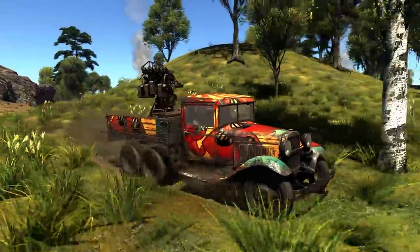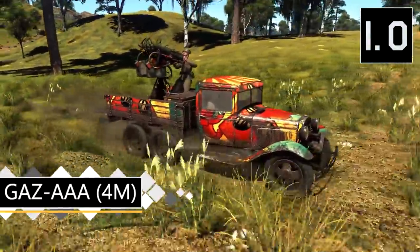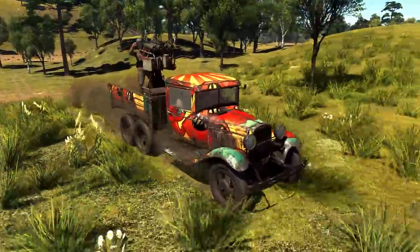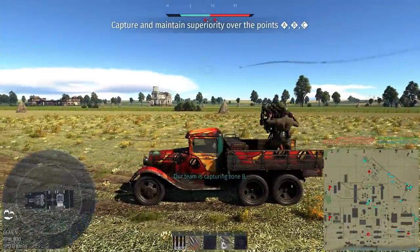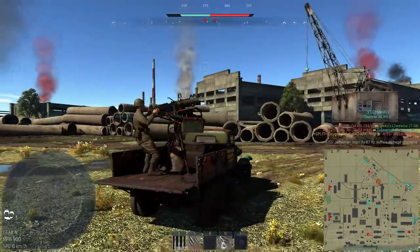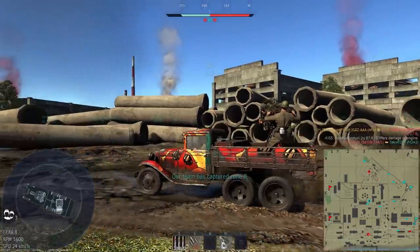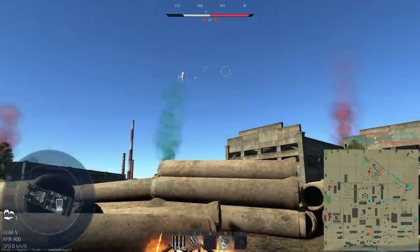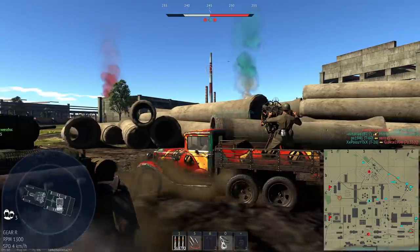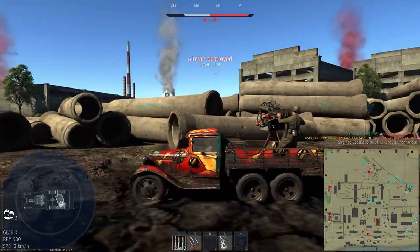Next up are our anti-air vehicles, and they're a little primitive this tier. Starting off we have the GAZ AAA 4M, which is basically a GAZ truck with a quad mounting of 7.62mm machine guns. These guns aren't terrible but are almost purely useful against aircraft — they have practically no use against any armour, only penetrating 10mm max. Against aircraft though, they're not too bad, but are quite hard to aim and don't do a huge amount of damage. You'll need to connect a burst of rounds into an aircraft to cause enough structural damage to bring it down. A deflection shot will likely not do much damage unless you get very lucky with a pilot snipe or fire.